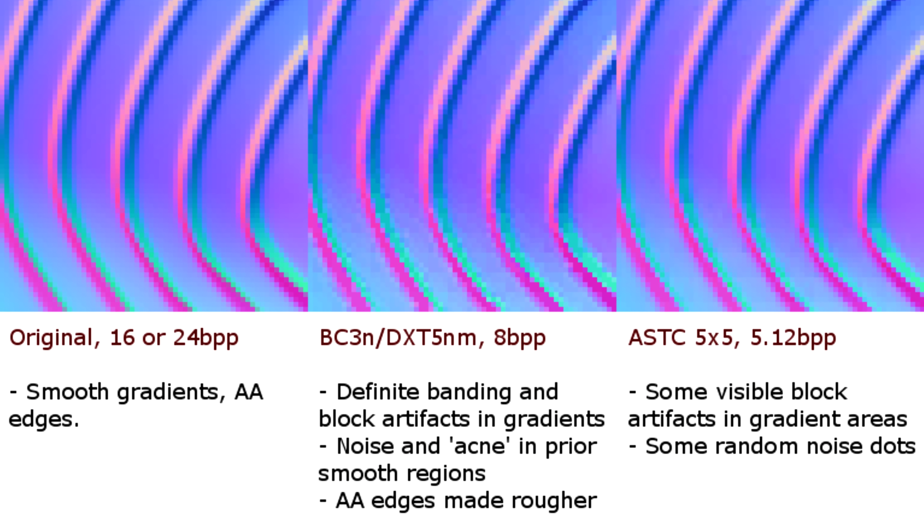Why do some grey bits turn green? Why do other grey bits turn red? And why is there a purple square around it? The answer to all this is colour compression.